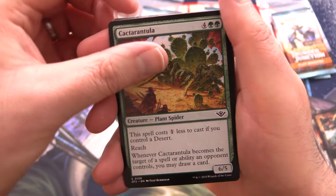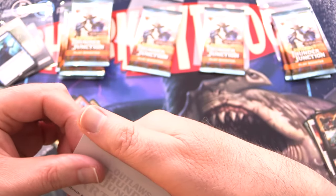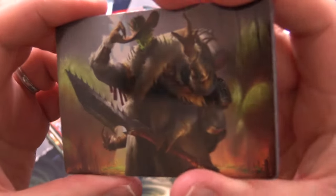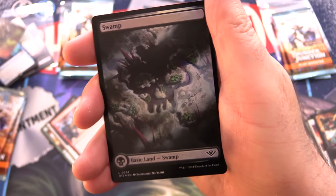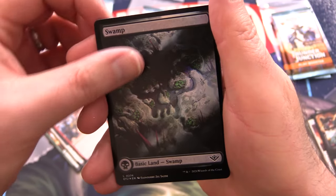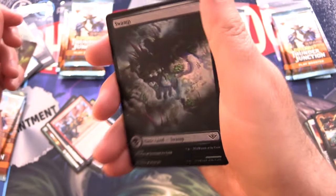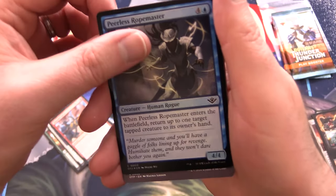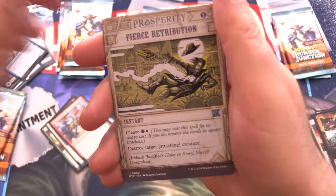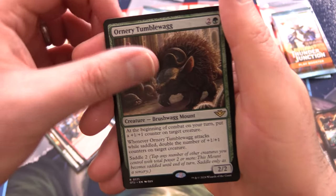Cactus Tarantula — that's pretty cool. Sterling Keykeeper, Thunder Salvo, and an art card, Hard Bristle Bandit. Looks like another one of the plant folk as we call them. And another swamp — chuck that in as well. That one's a foil, you could hardly see it. And then we've got another foil here, Peerless Ropemaster. Fierce Retribution and an Ornery Tumblewag — the Brushwags are in this set, awesome. And Arid Archway.